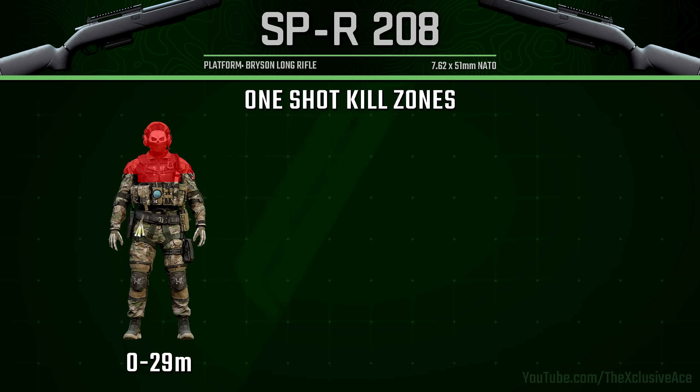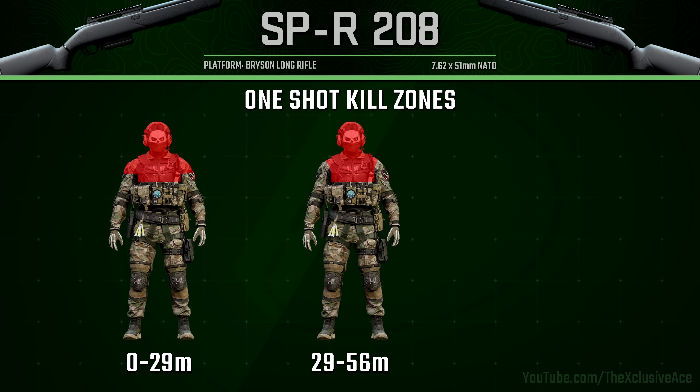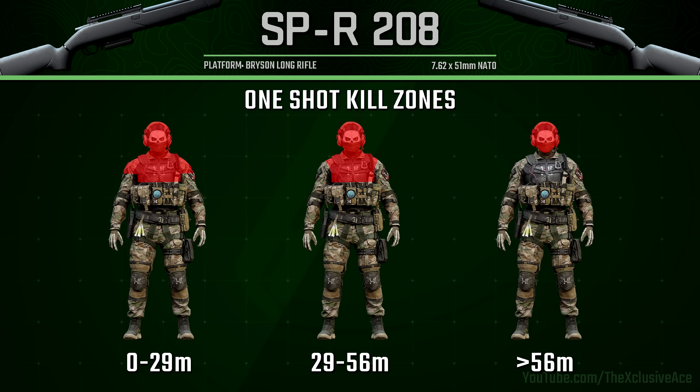From 0 to 29 meters it's going to be a one-shot kill anywhere in the upper torso, shoulders, neck, and head. In our second damage range from 29 to 56 meters we just lose the one-shot kill potential to the shoulder, so it's now just upper torso, neck, and head. Finally, beyond 56 meters with this gun you have to get a headshot if you want to get a one-shot kill.